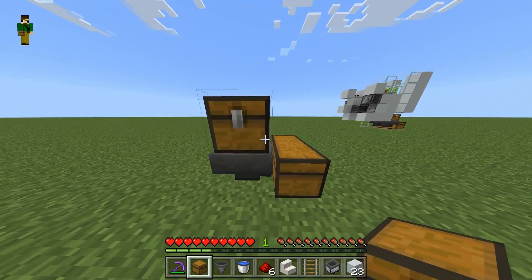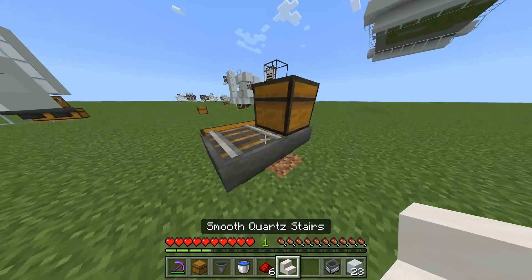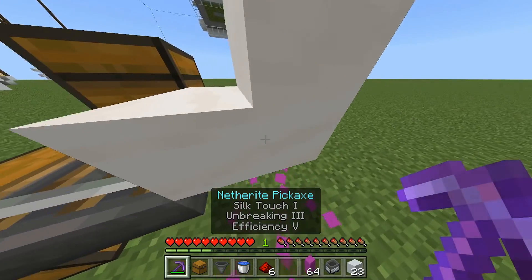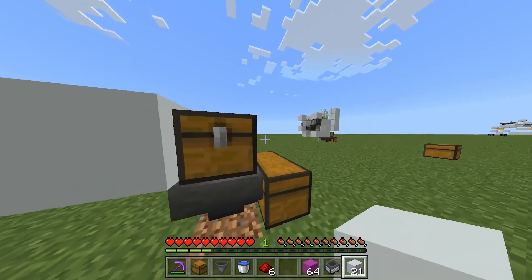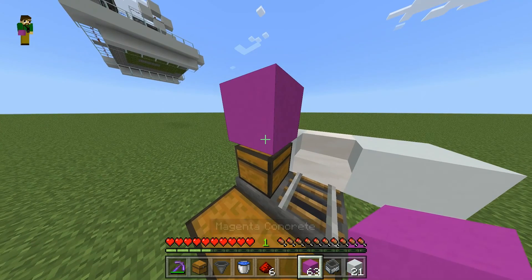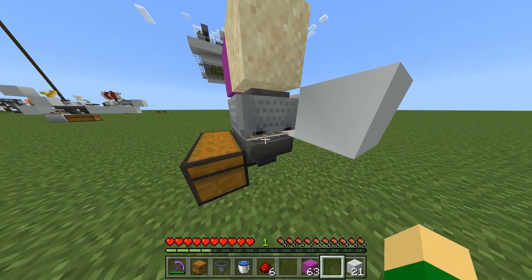Then place a chest on top of the left hopper, and then you're going to place a rail on the right hopper. Now, out the back of this, you're going to place a temporary block with a stair on top, and then you can get rid of that temporary block, and then place a block off to either side of that stair, because that is eventually going to have water in it and you just don't want it spilling out the sides. Then on top of the chest, we're going to place a temporary block, and we are going to place a sand block there, and place a minecart with hopper on the rail.